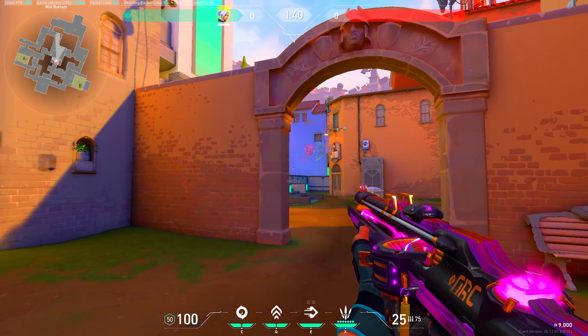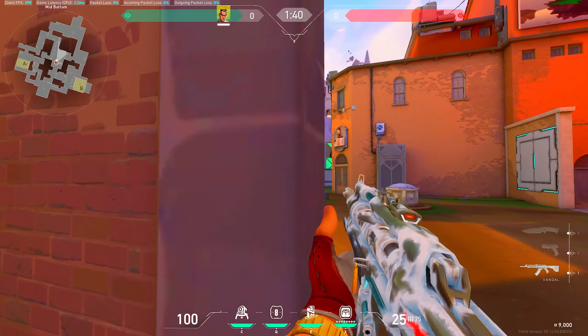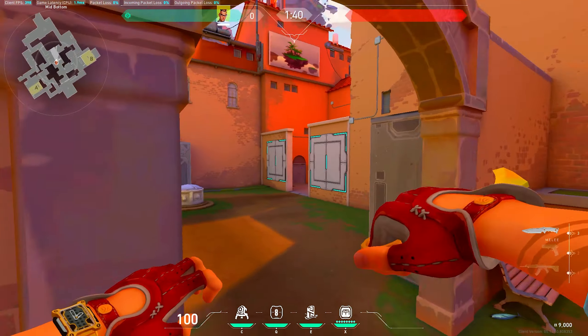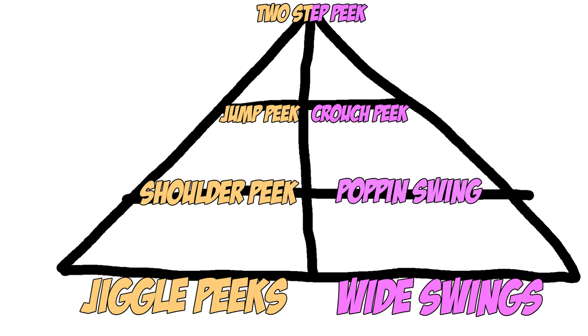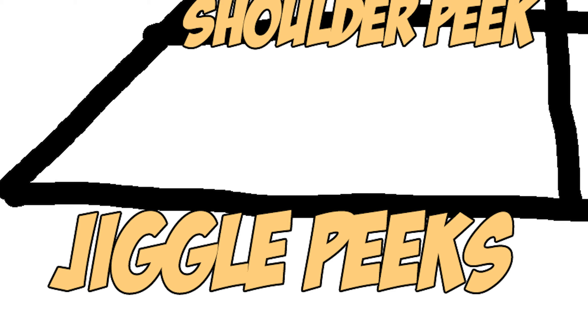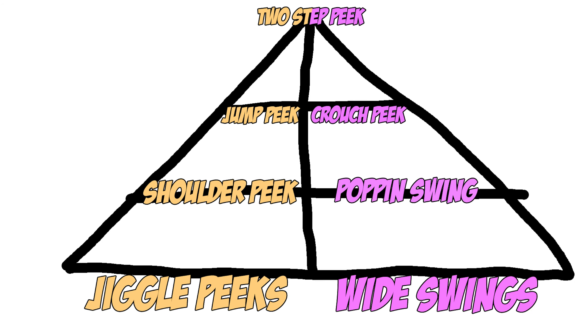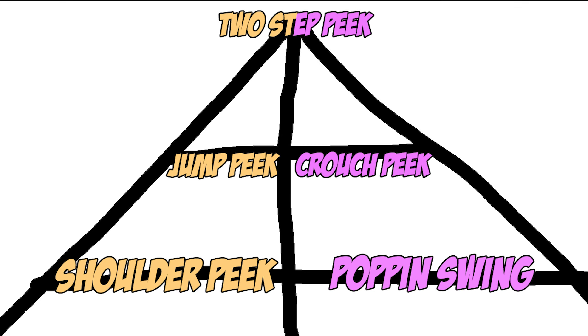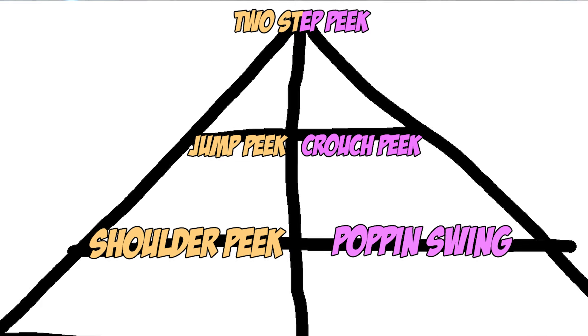Now the question is, how do you go forward with a peek? What peek should you use? I'm sure you've heard the terms jiggle peek, shoulder peek, wide swing, pop and swing, jump peek, etc. Which one do you use at which time? The two most fundamental peeks in Valorant are jiggle peeks and wide swings — these are the two basics — but then you have other peeks that build on them. So let's first go over the two basic peeks and then go deeper into the more advanced peeks.